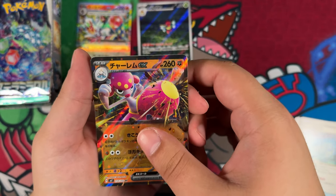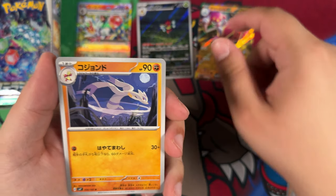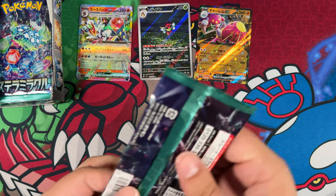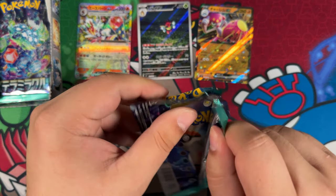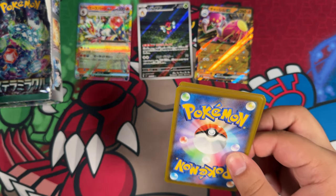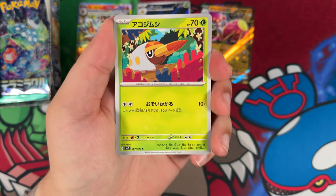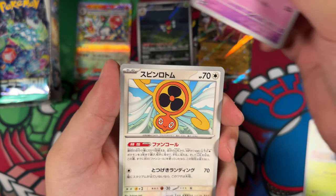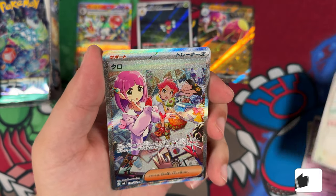Here's our second double rare with the Medicham. And a Mienshao there at the end. Like all of them are actually pretty cool — the Hydrapple looks really, really cool. The Ducklett bun looks pretty delicious, if I do say so myself. But it's just — I love that kind of illustration.